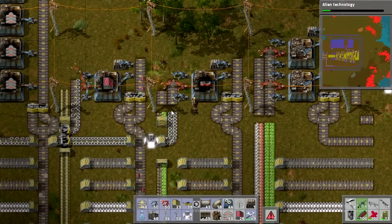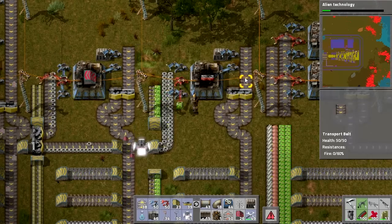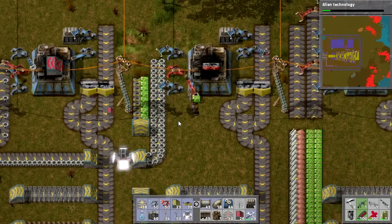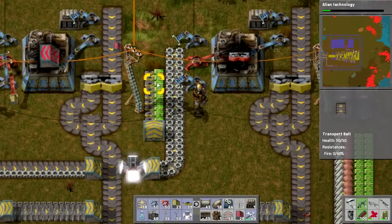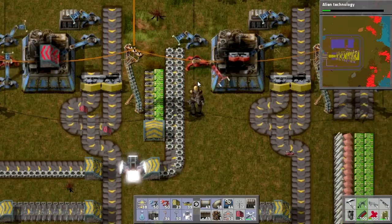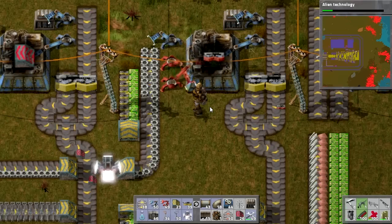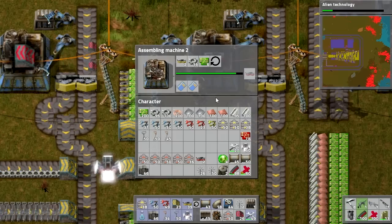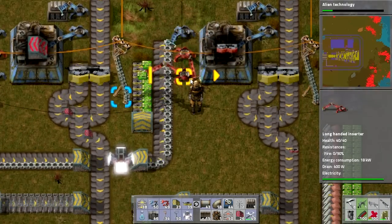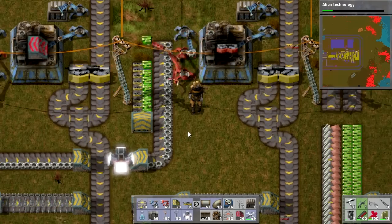We'll also need the last component: fast splitters. Each one needs 10 iron gear wheels and 10 circuits — I didn't see the circuit requirement when I was setting this up. I'm going to try using blue inserters to speed things up a bit — the blue ones are the fastest inserters overall, the red ones are quicker than standard but not as quick as blue. So you want to be feeding with blue inserters as much as you can.